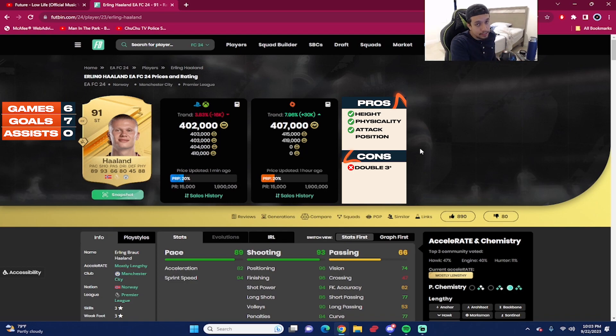I do like that he has high/medium work rates combined with a very high attack positioning — 96, going up to 99 with the Hawk chemistry style. He was always in the right spot at the right moment, and felt pretty nice. He has 82 acceleration with 94 sprint speed, which goes up with the Hawk chemistry style. Lengthy Haaland is meta — the step overs are still effective, and having a lengthy build helps a lot when running in a straight line.